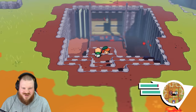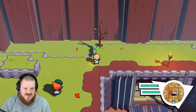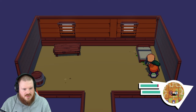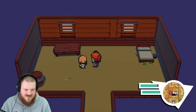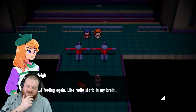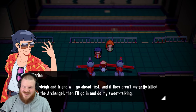Where did everyone go — literally every person. Let's have a look around here first to make sure we're not missing out on any loot. There is no currency in New Wirral — where did the money come from? Does he really have a way out of New Wirral? It would seem so, because who paid him? This just got interesting. 'We'll go ahead first, and if they aren't instantly killed by the archangel, I'll go in and do my sweet talking.' You absolute horror.